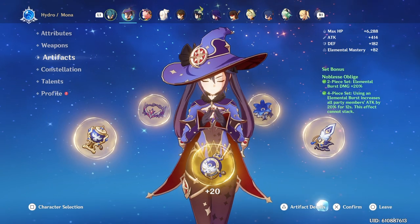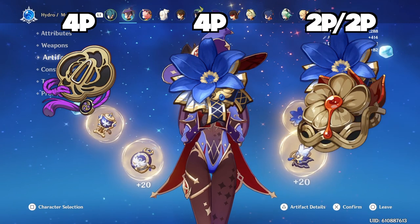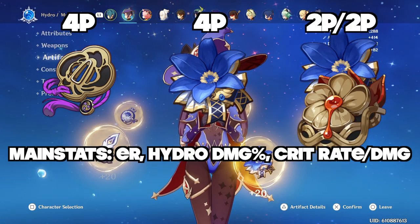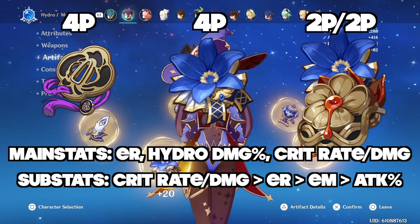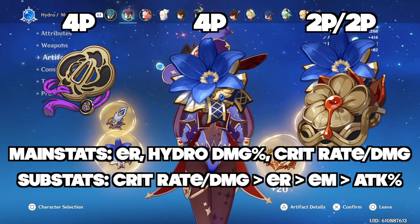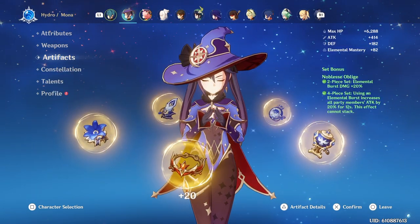To recap the artifacts: you can run 4-piece Emblem of Severed Fate, 4-piece Noblesse, or 2-piece Noblesse and 2-piece Heart of Depth. For the main stats, I recommend Energy Recharge, Hydro Damage bonus, and then Crit Rate or Crit Damage depending on your ratio. For the substats, you want Crit Rate, Crit Damage, Energy Recharge, Elemental Mastery, and then Attack and Attack Percentage on the sidelines. That's it for the artifacts.